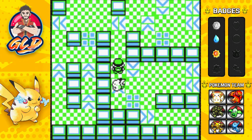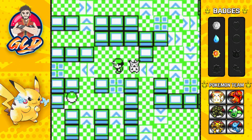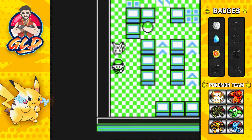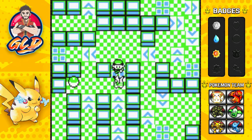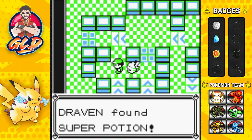I think there's an item right there, so I'm going to skip ahead and see. Oh yeah, there is another item right there. But how are we going to get there? Oh yes, right here. Let's go. And we found ourselves a Super Potion.